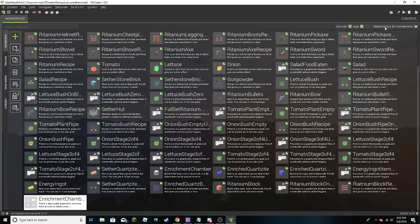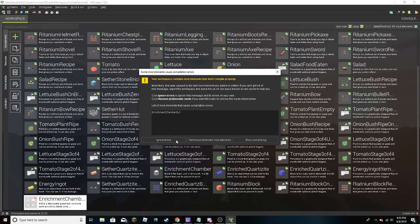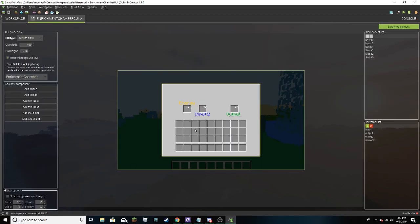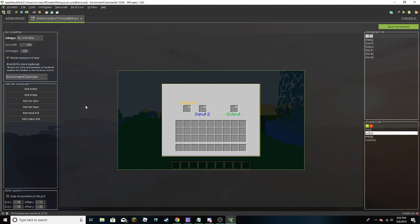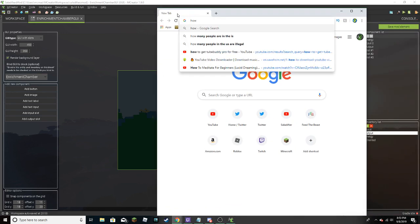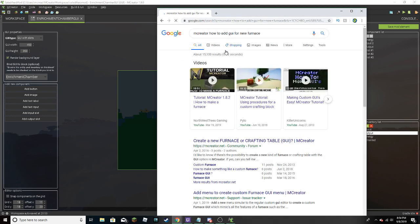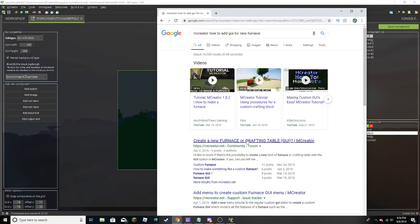It's coding - well it'll compile, no it won't. Show compile - let's see what's wrong. It's got an if but nothing under that. This is weird. I'm going to have to Google this or something. Searching 'MCreator how to add GUI for new furnace.' I don't want to watch a video because I feel like that's going to get struck with copyright.